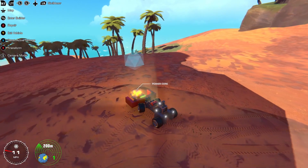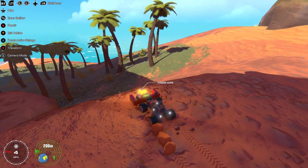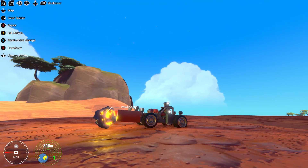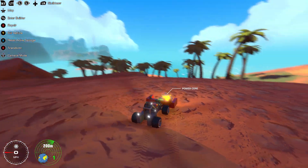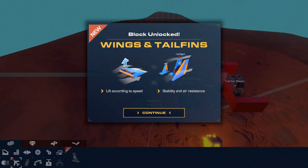Let's take this little lip gently. I'm having trouble driving, I think because the power core is interfering — it's got my front wheels up off the ground. Blocks unlocked: wings and tail fins lift according to speed, stability, air resistance. Let's select this and move it up just a little bit and see if we get better control. Yeah, a little bit better there.